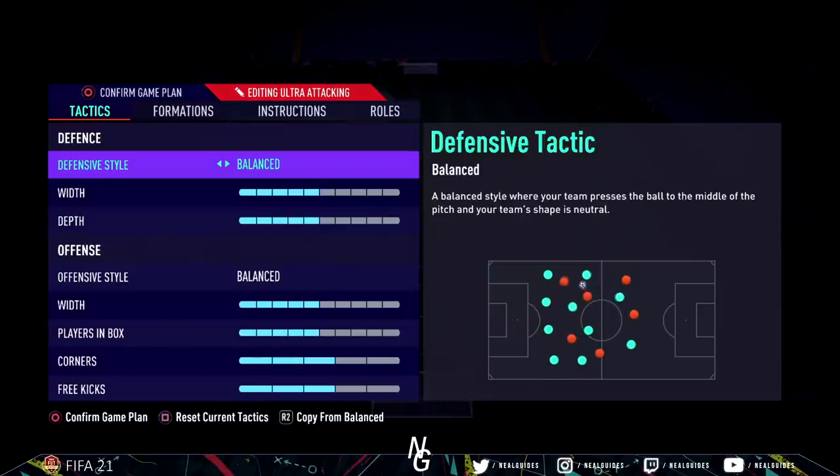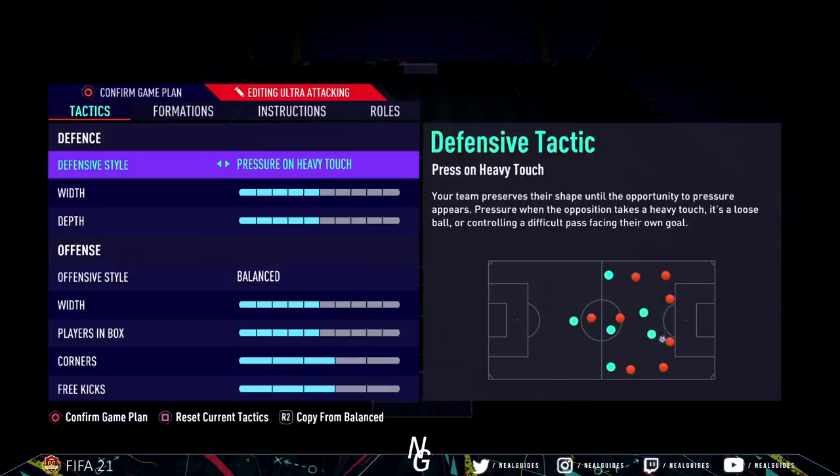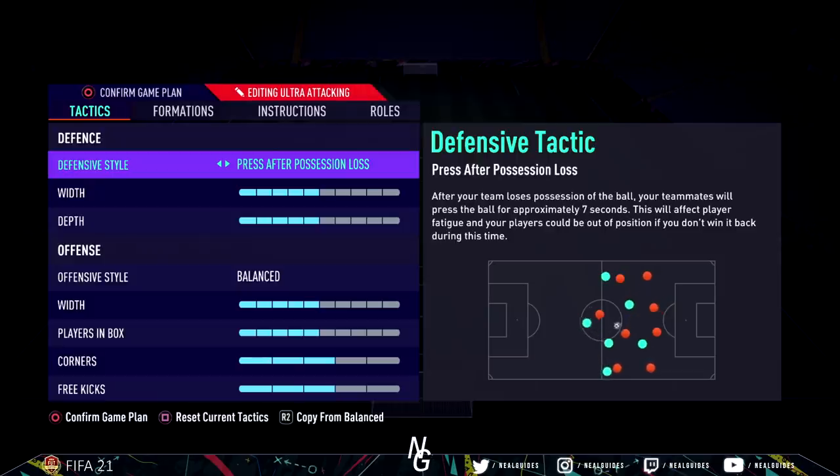Okay, let's go through the tactics. It's very important that you listen to the reasoning I give you for each tactic, because it will depend on how this formation works — if you don't copy it correctly, the formation may not work. The first thing is defensive style. We've gone with pressure on heavy touch because we want this to be an attacking formation and we want our team to be pressing. Pressure on heavy touch is basically like team press, but AI does it for only a couple of seconds.